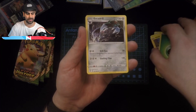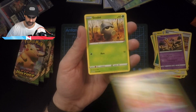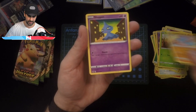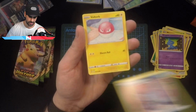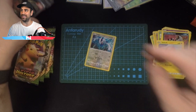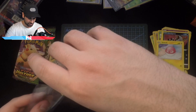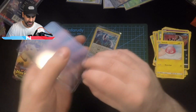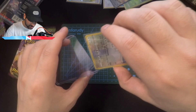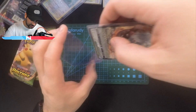Next pack starting with a green energy — I feel like that's a good sign. Girafarig, Shuppet, Poochyena, Voltorb, and a reverse holo Lugia! That is so hype — I already told you guys I love all the original 151 Pokémon. Any of them in shiny gets me extra hype. I'm throwing this guy in a top loader right now.